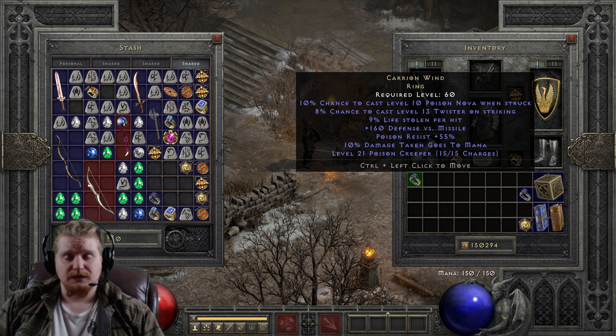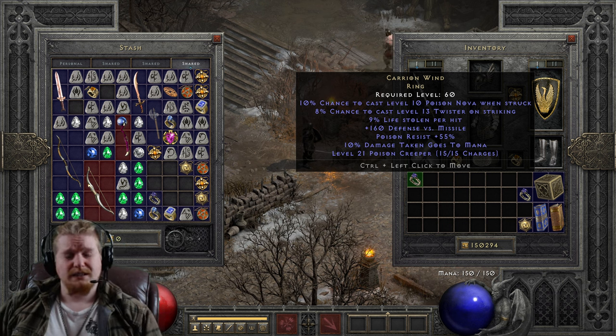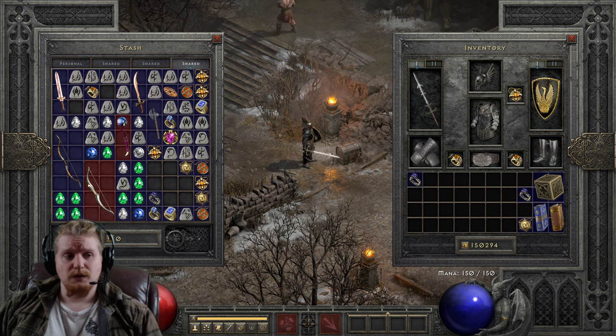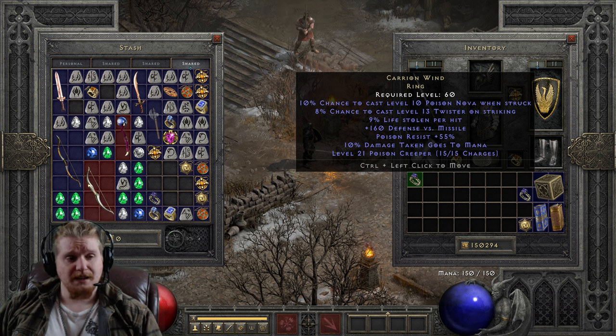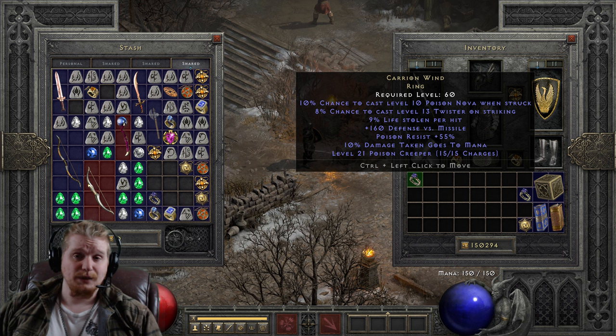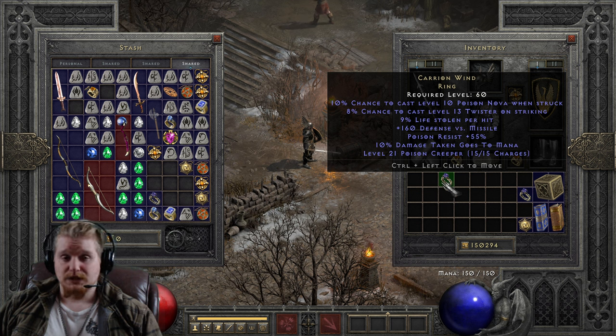We have Poison Resistance plus 55%, which makes this a relatively nice ring to hold onto if you're going to fight Lilith. When you do the Ubers, you have to kill Lilith to get her organ, Diablo's Horn, and Lilith has a massive amount of Poison damage — more than probably you've ever seen. Having this extra 55% Poison Resistance ring for that situation is extraordinarily valuable. It also has 10% damage taken goes to mana, which is great for melee and ranged characters who want extra mana when they get beaten down.